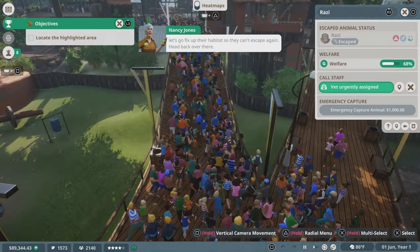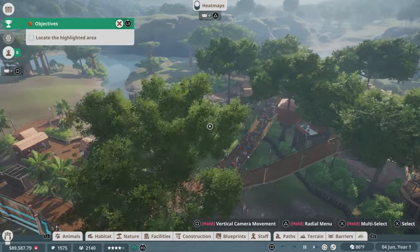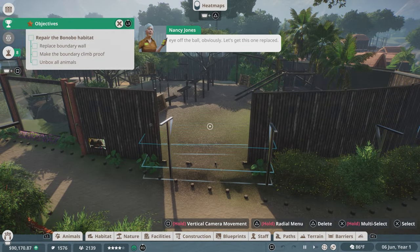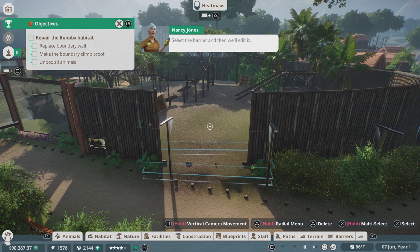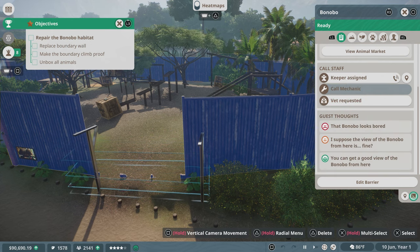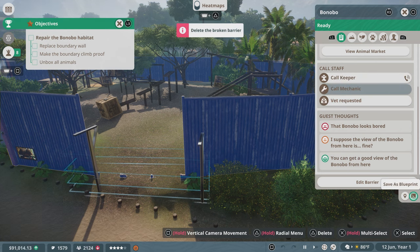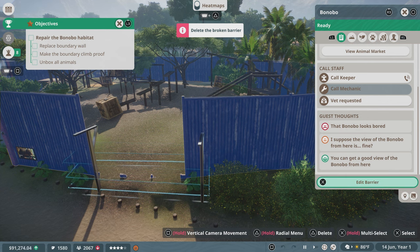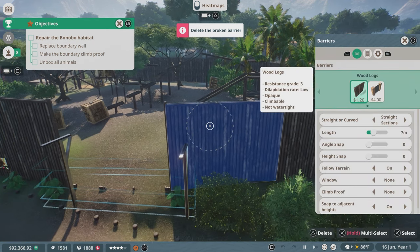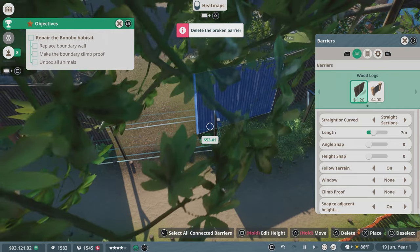While the vet deals with our bonobo friend, let's fix up their habitat so they can't escape again. The barrier's collapsed — someone's taken their eye off the ball. Let's get this one replaced. Select the barrier and edit it. Delete the broken section of barrier and replace it with a brand new one. Let's see the guest thoughts here: that bonobo looks bored, and you can get a good view of the bonobo from here. Okay, so we want to edit it and delete this section right here — it's a triangle, so that's been deleted. Can I just copy this? It looks like we can go like this.